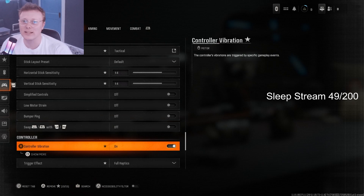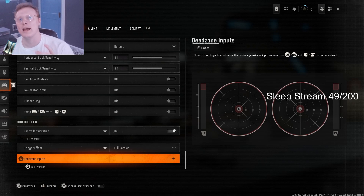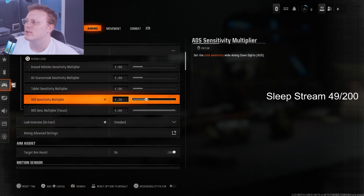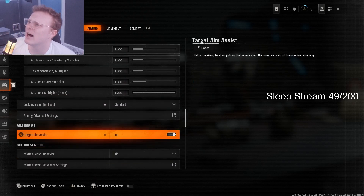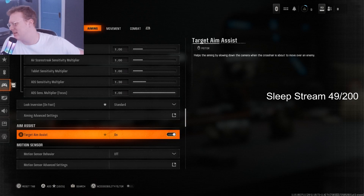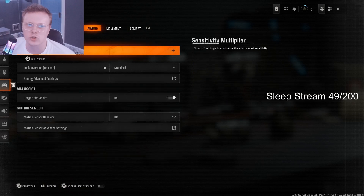For the other settings: controller vibration is personal preference — I personally like having my controller vibrate. For dead zones, if you have stick drift on your controller, play around with the dead zone settings to help reduce it. For ADS sensitivity multiplier, I have it at 1.3 — I think that's the best for me, but you can play around with it. Everything else I have at 1. And obviously on controller we're going to have aim assist on — why wouldn't we?